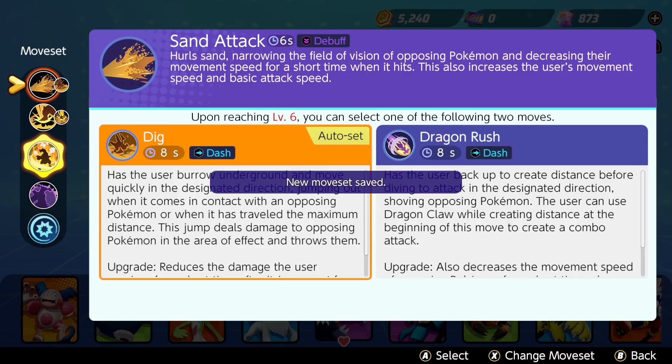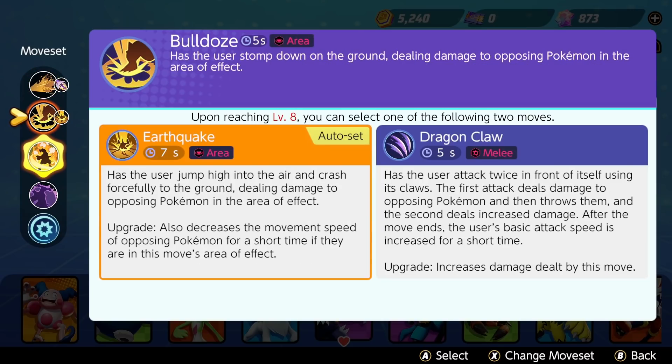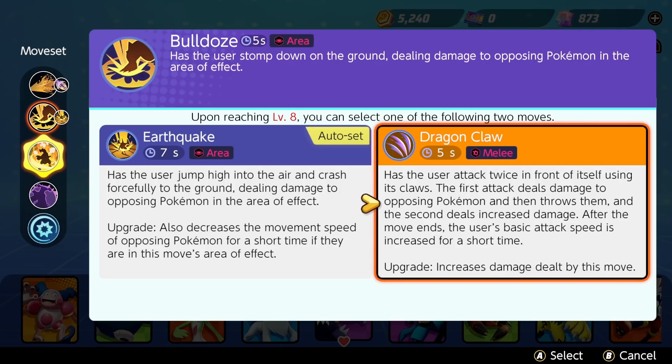Dragon Rush is what I think I'm going to go with initially. It has the user back up to create distance before diving to attack in the designated direction, shoving the Pokemon. I can also use Dragon Claw while creating distance at the beginning of this move to create a combo attack, though that seems hard to pull off as a melee while backing up.